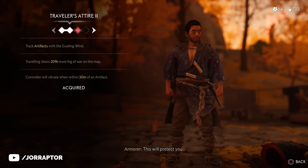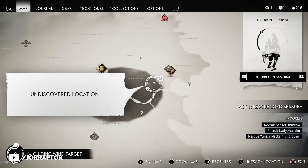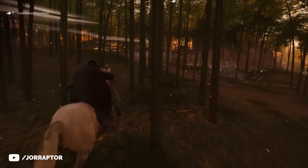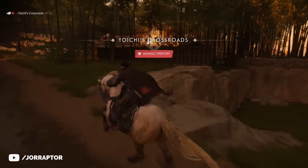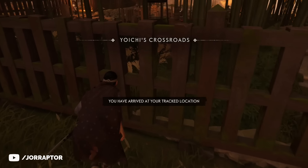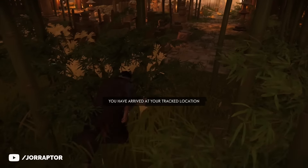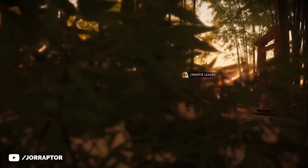First we want to go to the nearby question mark, which is also a camp. Here we will be able to observe and kill a leader to then immediately unlock the water stance. Set the marker, reach this location, climb over the fence, and hold R2 to observe the leader. Totally do this for every leader you encounter later on.